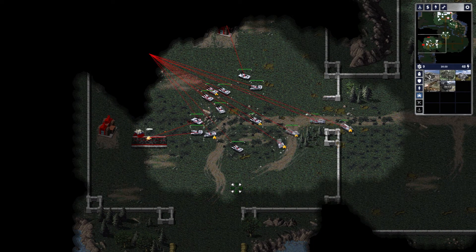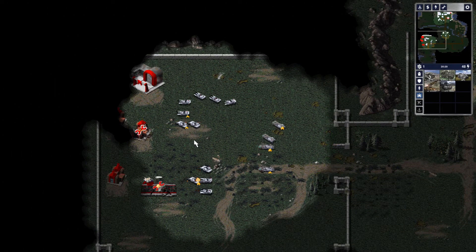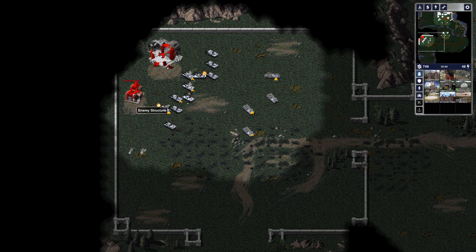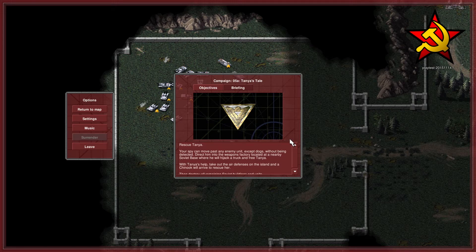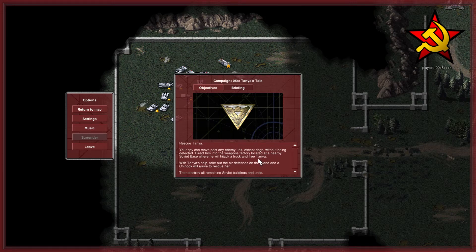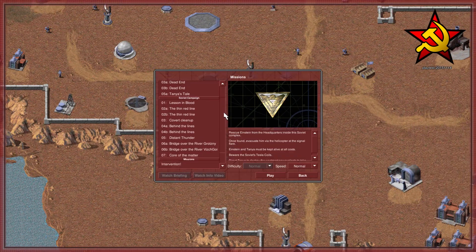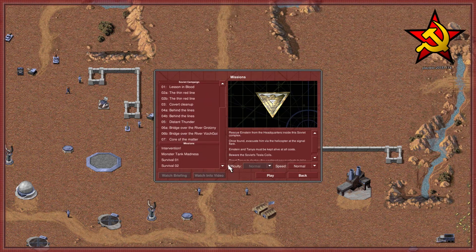Tough guy I am not, I'll tell you that much. This should be all the buildings — there's the freaking construction yard finally. This is quite the expansive base for no reason considering it only had one war factory and one barracks, and technically it had a secondary base up here with its own construction yard. We did it very inefficiently but we did it anyway. Also I forgot to read the mission briefing so I'll read it now: 'Rescue Tanya — your spy can move past any enemy unit except dogs without being detected. Direct him into the weapons factory located at a nearby Soviet base. Take out the air defenses. Destroy all remaining Soviet buildings and units.' So that is all of the allied missions. There aren't very many currently available. There are however a lot of Soviet missions, so I hope you like the Soviets. Thanks for watching, I'll see you guys next time.